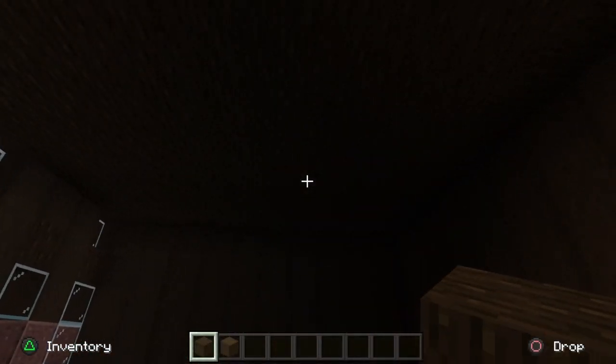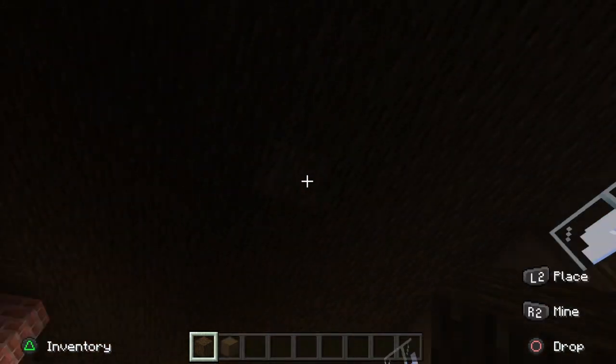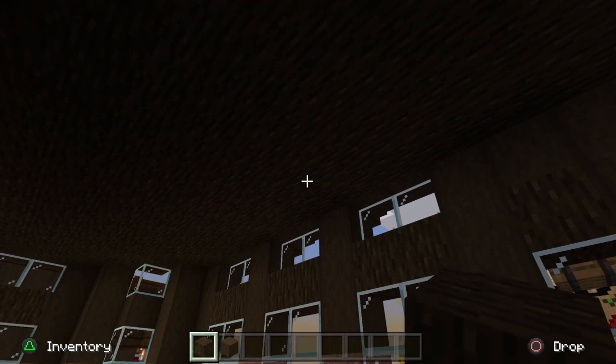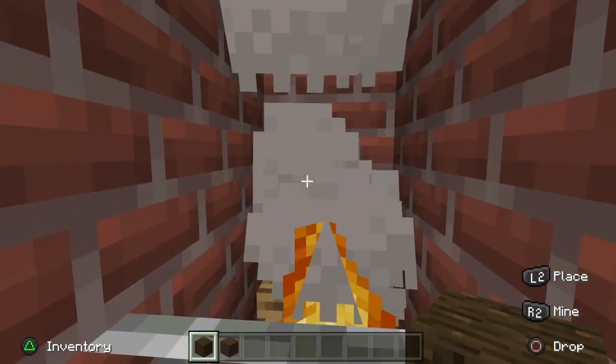Now we have the entire roof filled up. It is a little bit darker in here because the windows can't let light in from above the slabs — there's a Minecraft glitch with that at the moment — so the only light in here is the fireplace, which looks great.